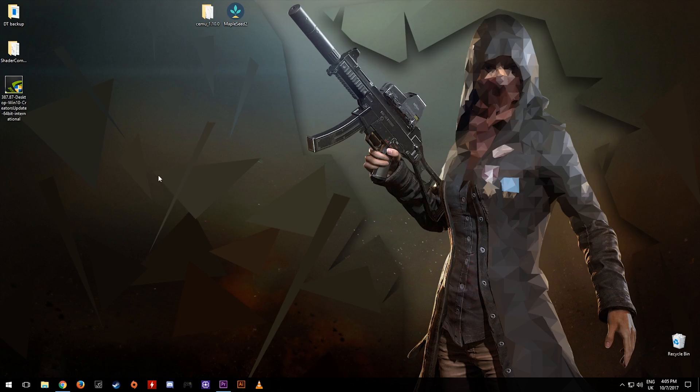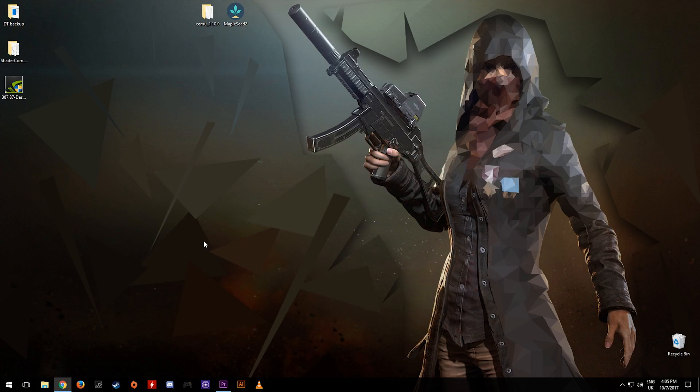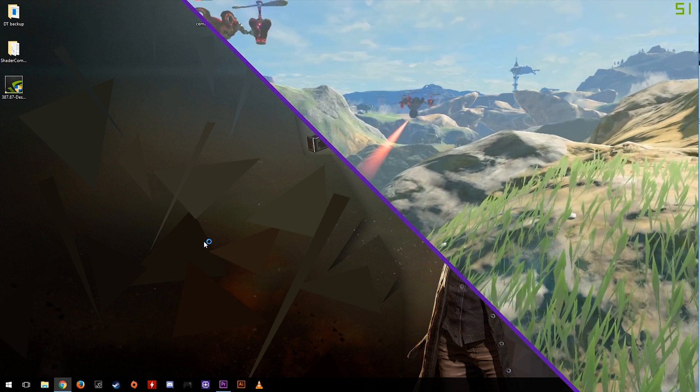Once you have the driver installed, I am also going to link a shader commit test which xapp, the developer of Cemu, has made for us. If your shader commit size comes in at under 2200, this means that Nvidia has fixed the driver issue. For me on a 980 Ti, my shader commit size went down by 50%.